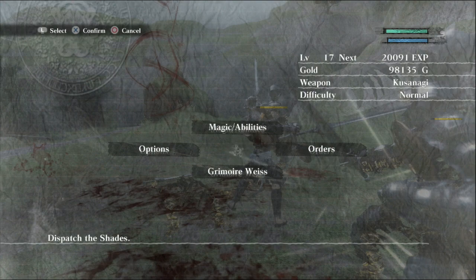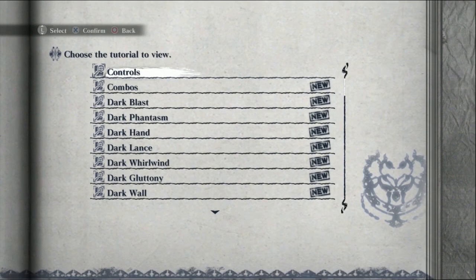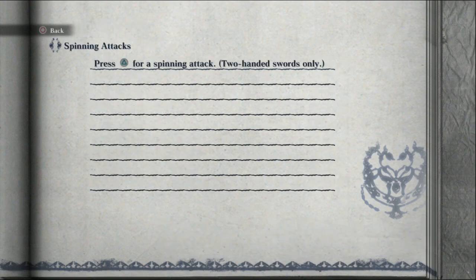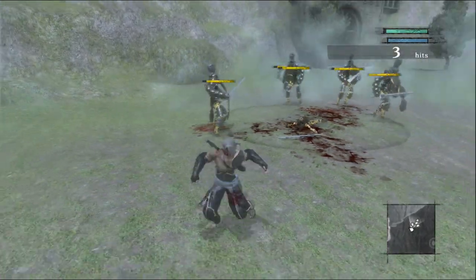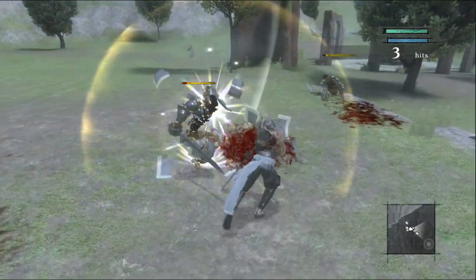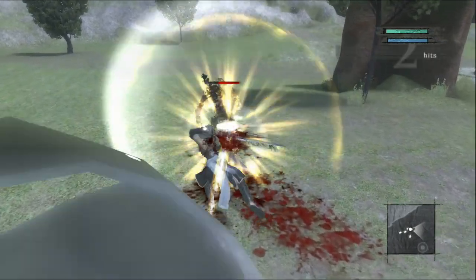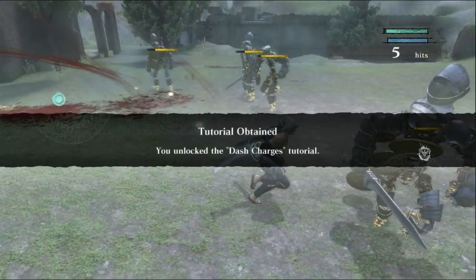As you can see when we pause, our weapon is now called the Kusanagi. Let's go ahead and see what that tutorial says. Spinning attacks: press triangle for a spinning attack, two-handed swords only. Very, very helpful, but definitely more effective for AoE. It does, as you can tell, a pretty significant amount of damage.